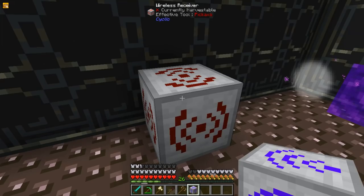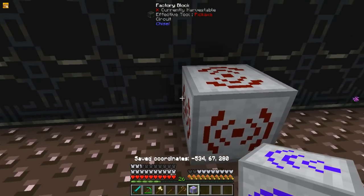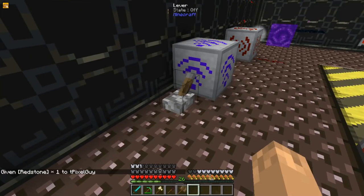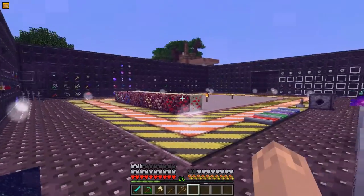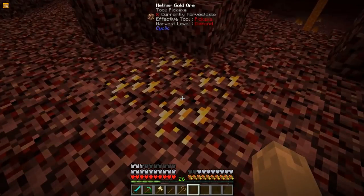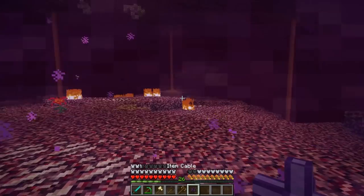In order to link a receiver with a transmitter, you place the receiver, left-click with the transmitter, and then it works wirelessly. Cyclic also adds a couple of ores that can be found in the Nether and the End — there is Nether Gold Ore and all other sorts of vanilla ores in the Nether and the End.